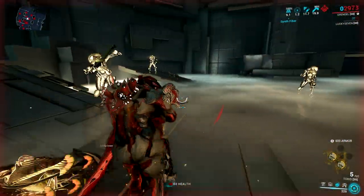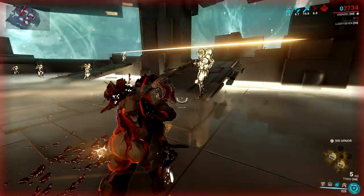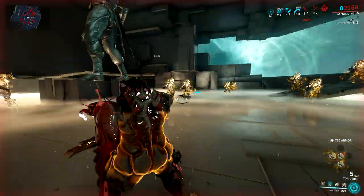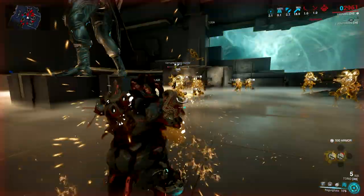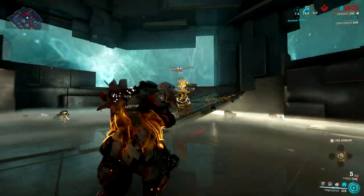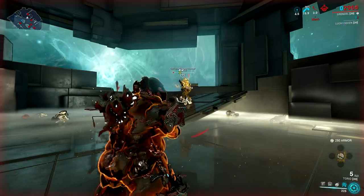A glutton warframe that devours enemies and spits vile to kill enemies. And then, of course, the Nourish ability, which became one of the best Helminth abilities in the game. It improves your energy regeneration and dishes out ten Viral procs if you get hit by an enemy, increasing the damage you deal to their health.